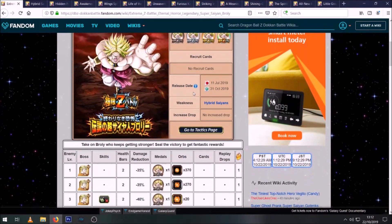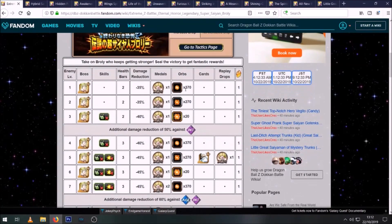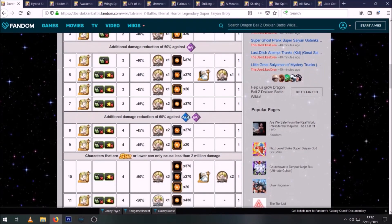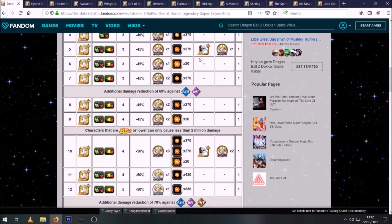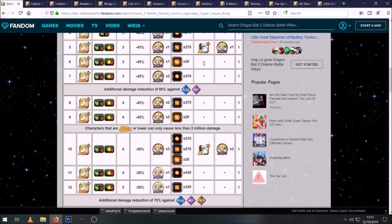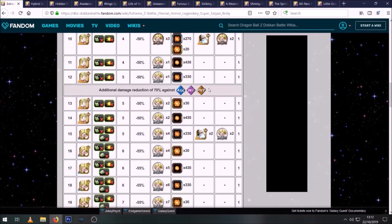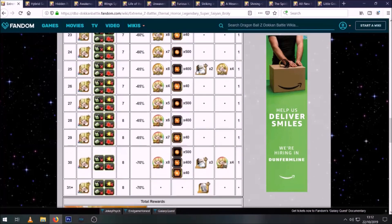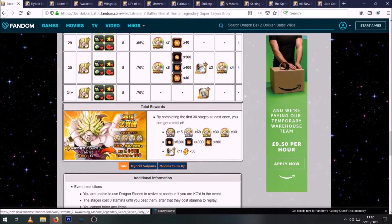I'm really looking forward to this one. I was a big fan of physical Broly back in the day, and he very quickly became one of the most irrelevant 70% leaders. It's a standard 30-stage EZA — he loses effectiveness against INT type units very early on, but he's physical anyway so you probably won't want to bring many. Then AGL and then physical. Note that TEQ is not on here, which will be important for one of the choices coming up.